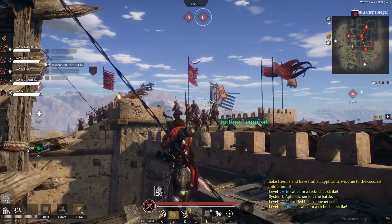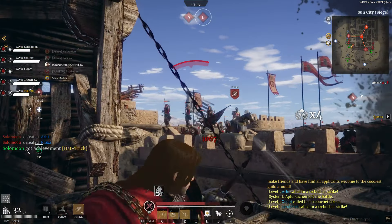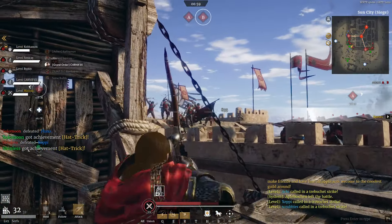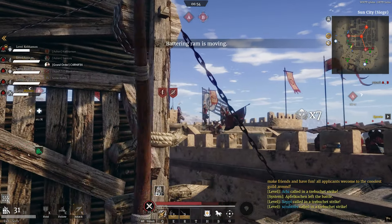Eight enemies are on B. A is empty — everyone is in the corner. If we take A from the left side, we should be able to get it. We gotta push the ram more.